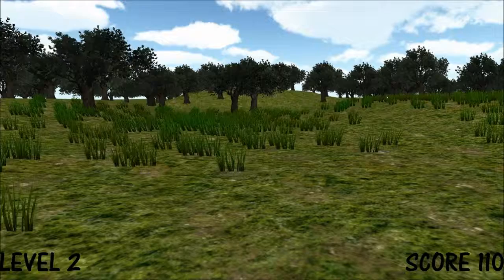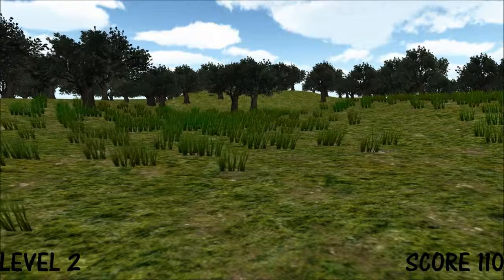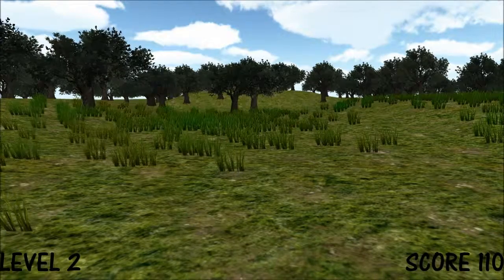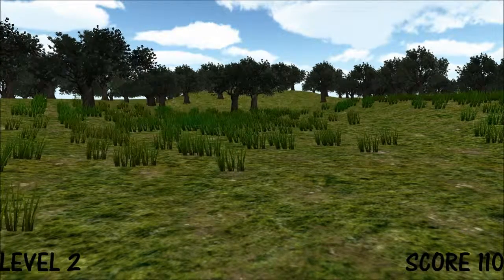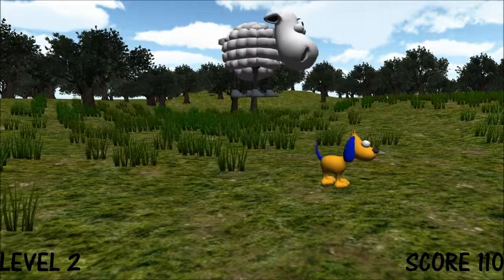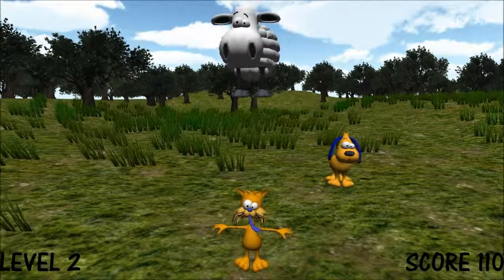Level 2. Your score is 110. The animals in the bins, starting from the top and going clockwise, are top, right, bottom, left.